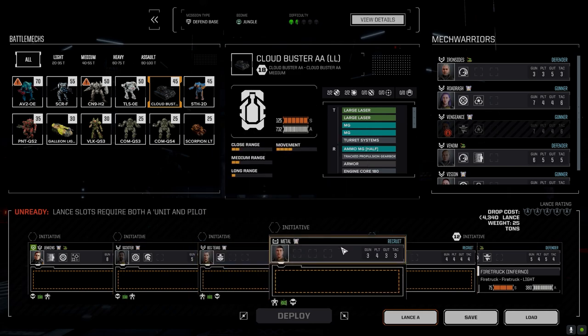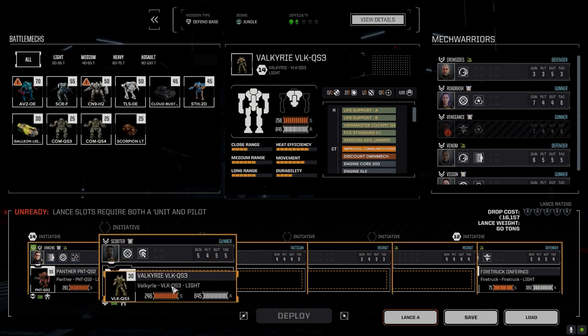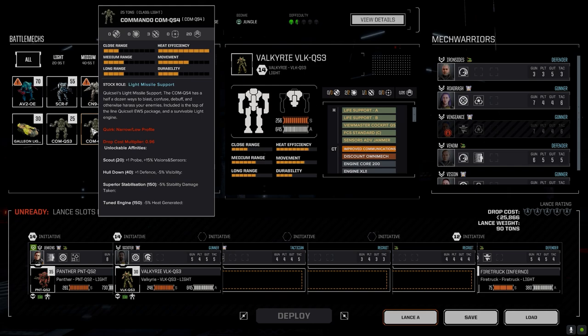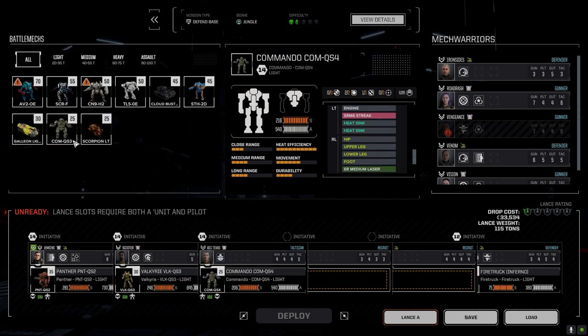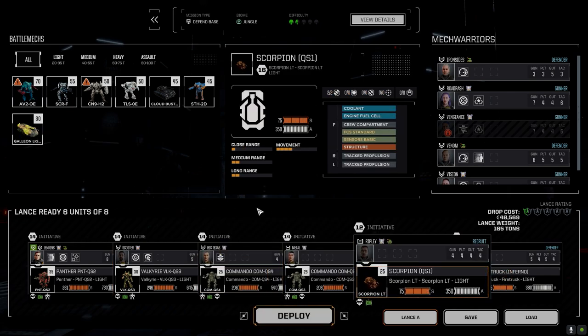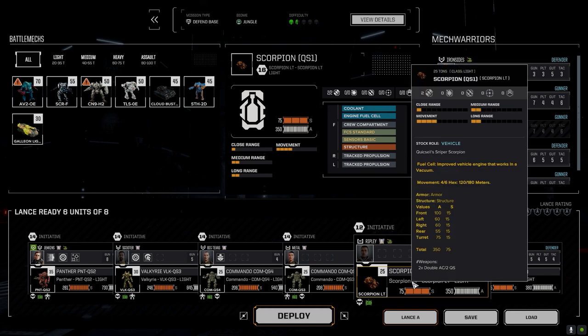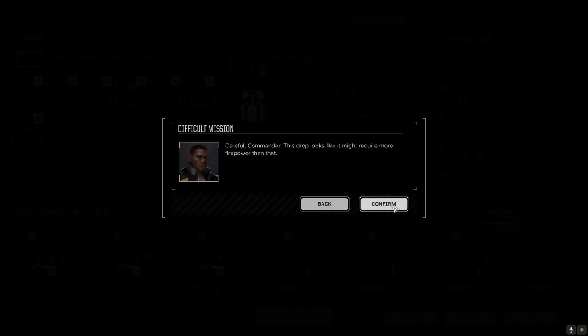So it's Panther, Valkyrie, and QuickSell Four. You're the missile one — you're the one that was rebuilt, second slot. Then we want the Scorpion because the Scorpion's actually been doing half decent. 100-ton armor is actually not too bad either, especially when we're staying back and fighting. It's in the jungle, so hopefully it's the mission I think it is. Let's do this — I think we'll be fine.